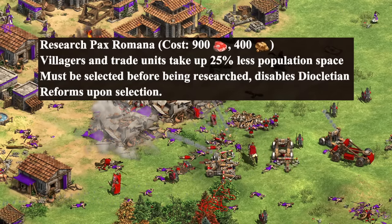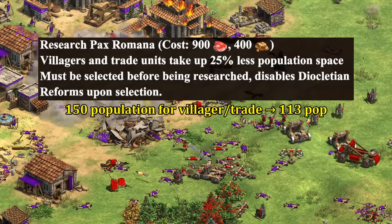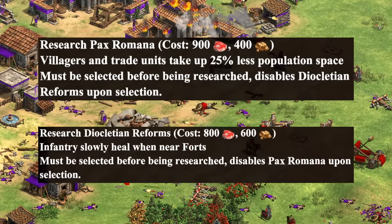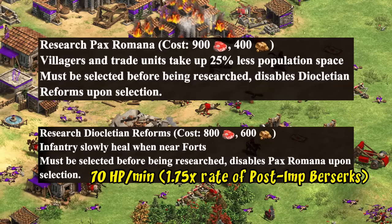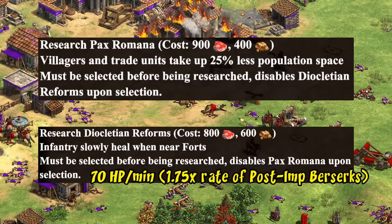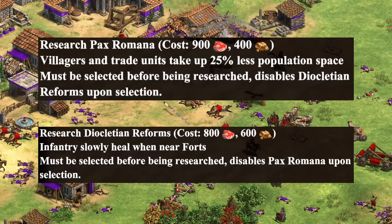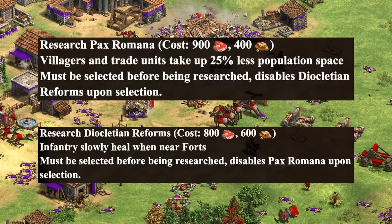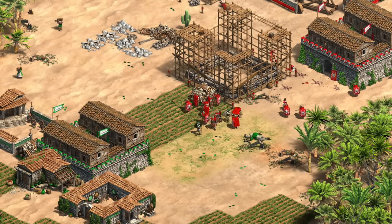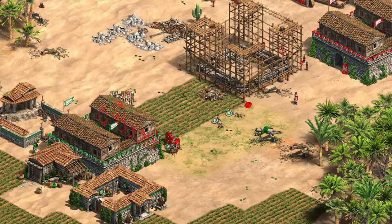In imperial age, the first option lets villagers and trade carts take up 25% less population space — so your fully boomed 150-pop economy drops to 113, freeing up space for 37 more units, which is perfect for players who love to overboom. The second option lets your forts heal nearby units — in a quick test, about 70 HP per minute — meaning they fully heal any elite Legionaries nearby in under a minute. This is a very strong defensive bonus but can even be combined with a forward fort in your enemy's face. All of the unique techs in the game seem fairly strong and give a nice way to permanently push your civilization in one direction.